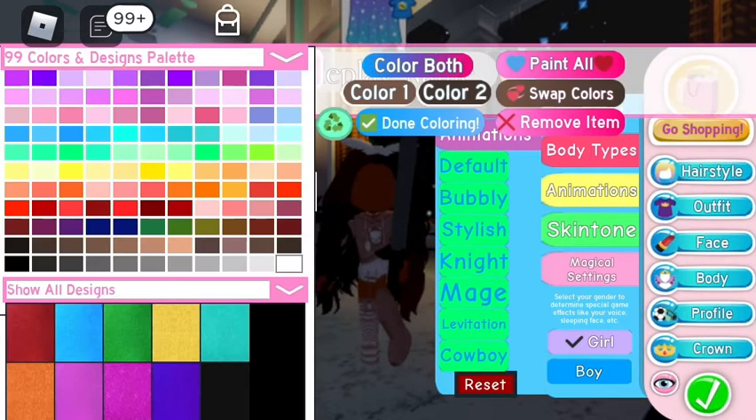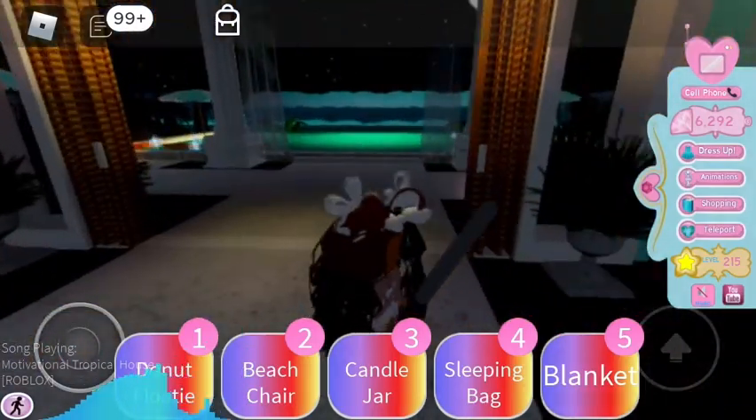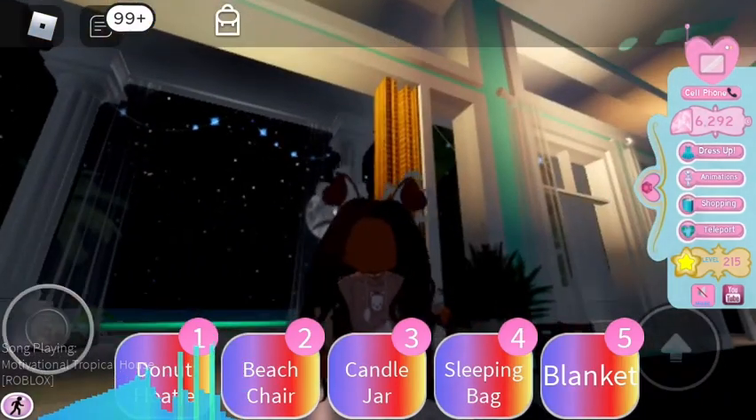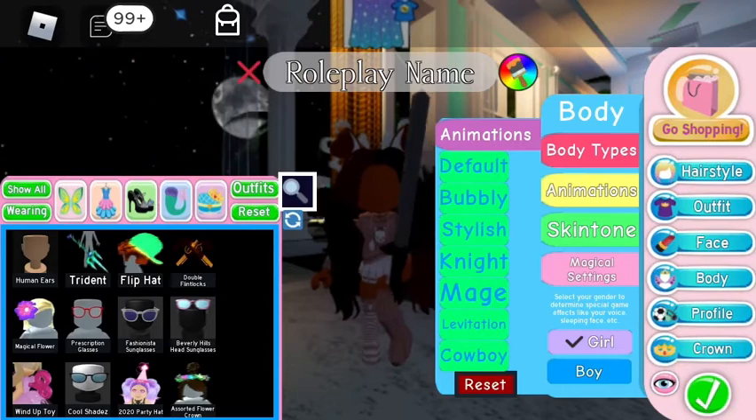These are actually free. If you didn't know and you're new to the game, if you want free puppy ears you can go get them by teleporting to — I'll show you guys some chest locations after this. So this is my new avatar. I don't really like the sword on this avatar.